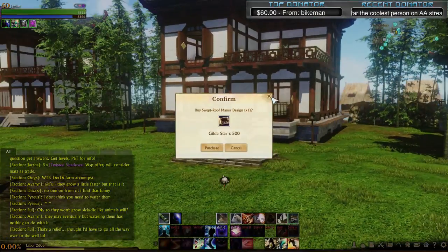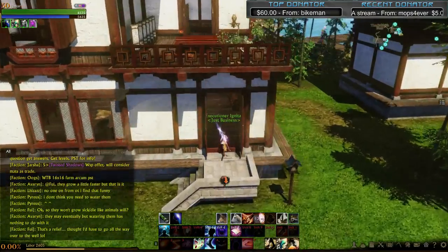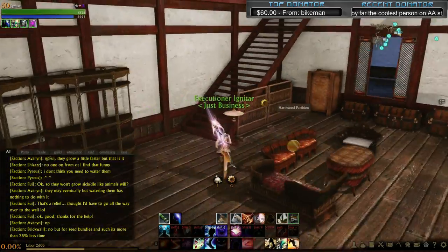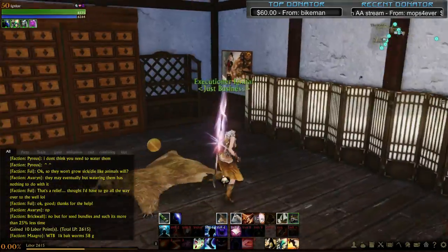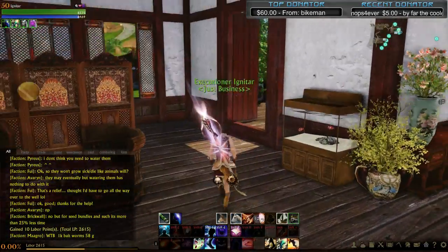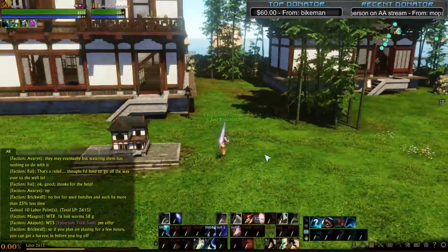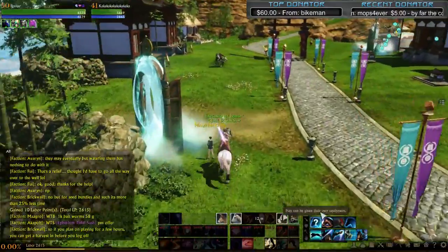This is the 500 Gilda Mansion. It has a couple of floors — think of it like Ikea: you can buy whatever furniture you want inside. It has a deck and multiple rooms. It's probably one of the endgame houses you'll buy — nothing you should be buying in the first couple of months of launch. It's really not worth it early on.